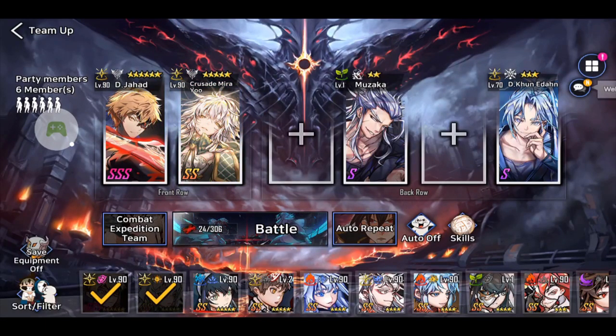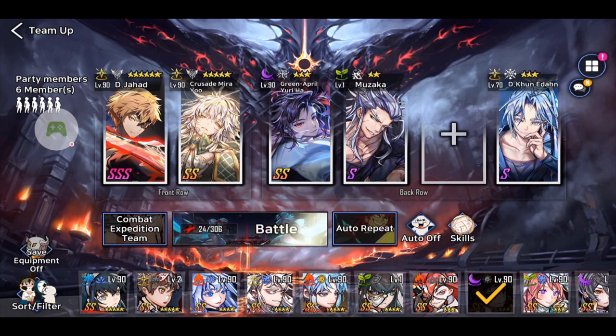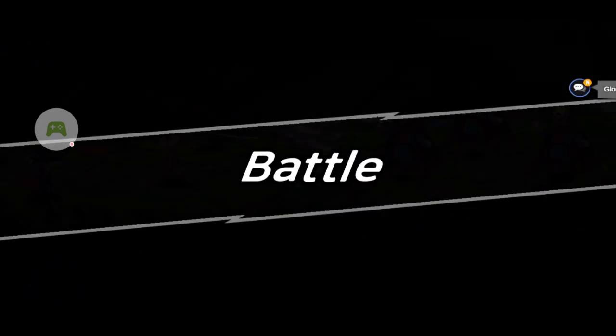I'm going to use Yuri myself because she's the best taunt option I've got handy, so I'll put her in slot 3. I'm bringing Jahad Mira for damage because I've got those levels, and then Ms. Shennie — yeah, Ms. Shennie sounds good. You'll also notice I'm bringing Kun Edan at level 70; I'd like to share one of his abilities as well, so let's get a few pieces of information in this video.